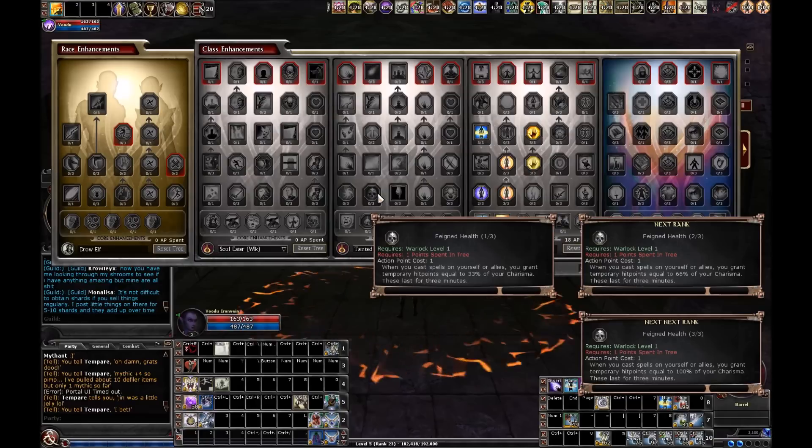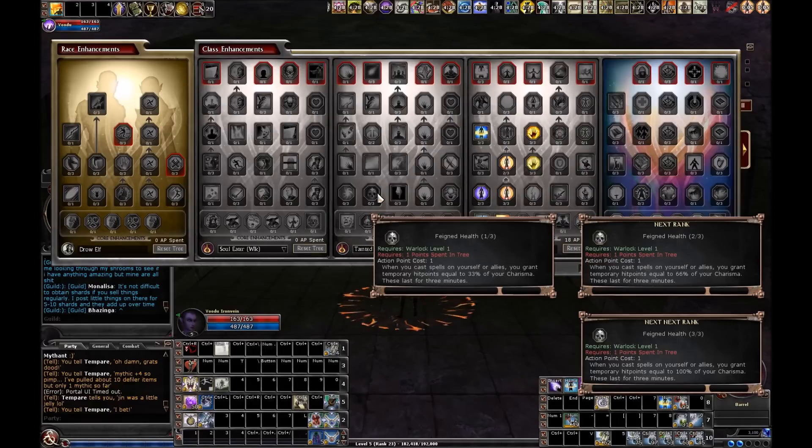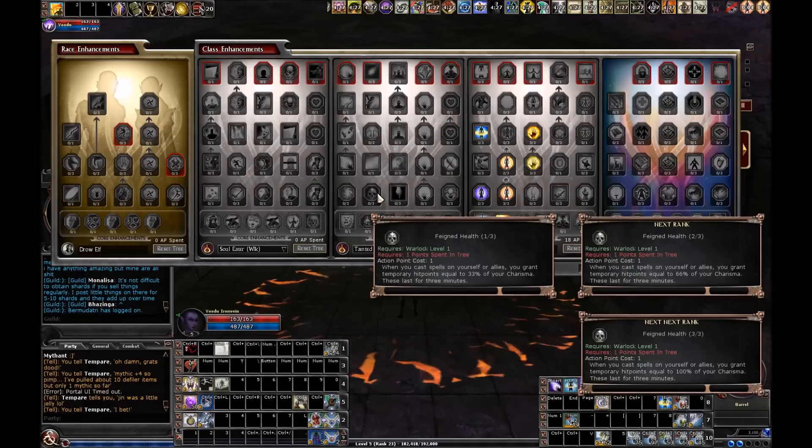I was thinking, oh, when I buff myself I'm going to get like 30 temporary hit points — who cares? But it actually works when you use wands on yourself, scrolls on yourself, or haste yourself. So it's constant. With the warlock, you really have to get used to living with temporary hit points — that's a big part of your existence. Before warlock, temporary hit points were just a little tiny bonus that really didn't mean a whole lot. But when you're a warlock, temporary hit points are sort of your proactive, preventative healing. They're a big part of what keeps you alive.